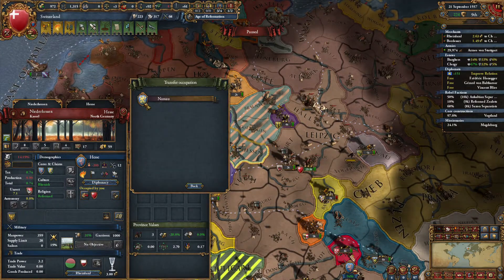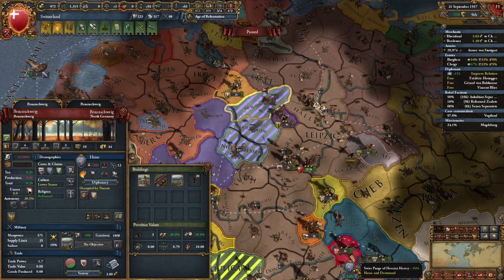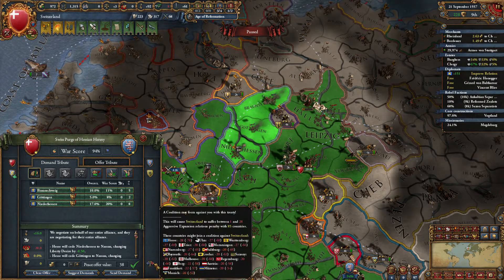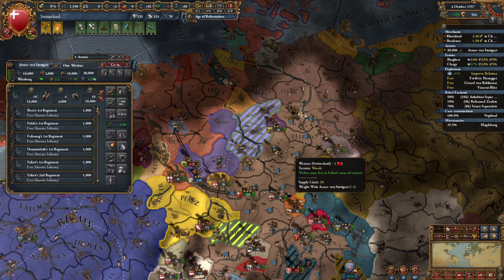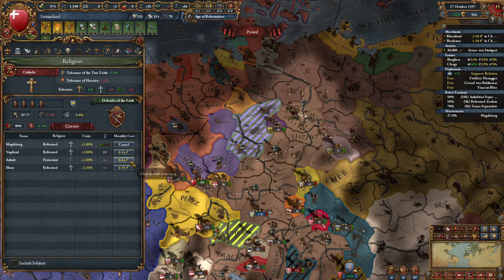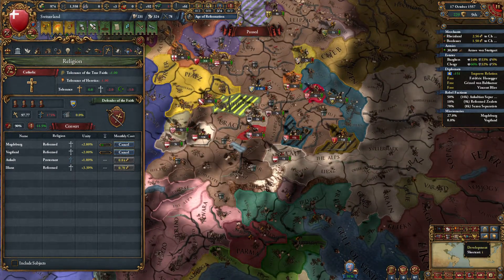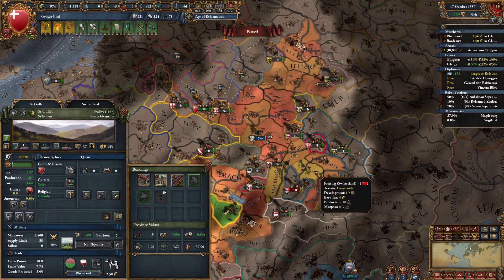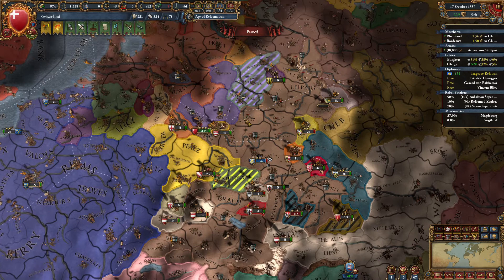This can go to Nassau. Gonna give that all away. Austria will join the coalition. Alright, we'll just sit a little bit, let a little bit of the AE go away. Military leaders died — it is not our current leader. Too few seats in parliament. Let's look at our development. Looks like this should be our next seat, just because it gives bonuses to development.